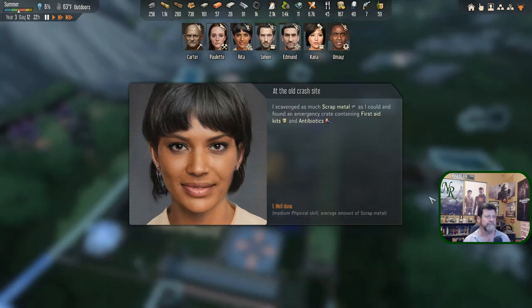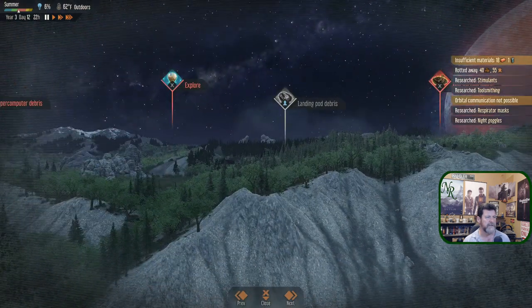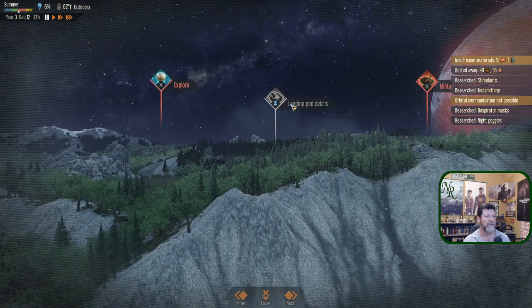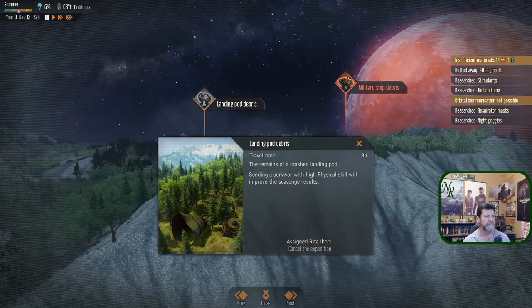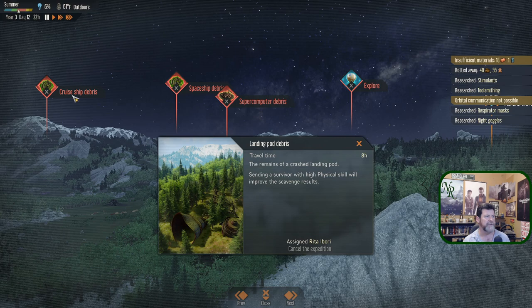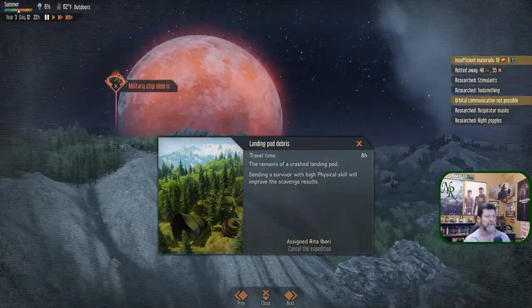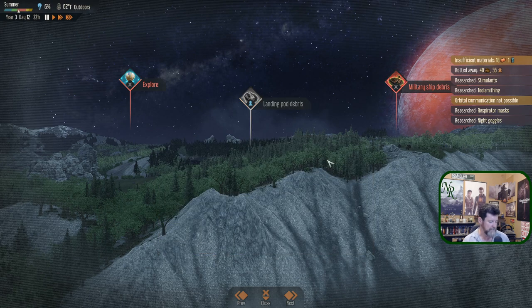Rita's expedition report: 'I see the crash site of a landing pod — it looks too old to hope for survivors. One visit won't be enough to scout and scavenge, so I'll note the location for future expeditions.' Then: 'I scavenged as much scrap metal as I could and found an emergency crate containing first aid kits and antibiotics.' Well done! So now we have crash site landing pods — cruise ships, spaceships, supercomputers, military ships, and now a landing pod.